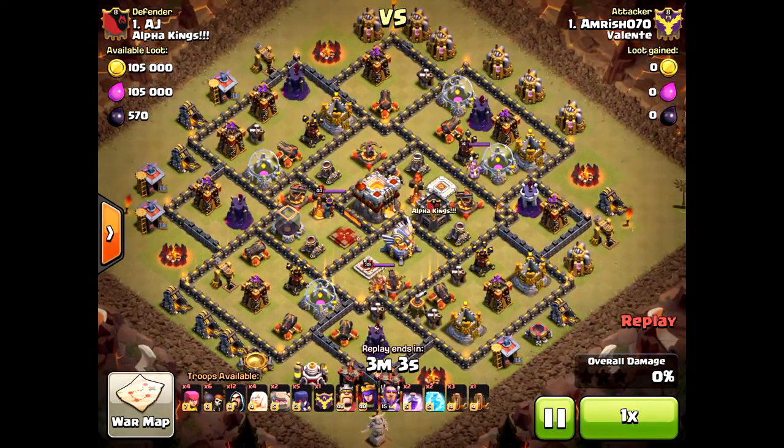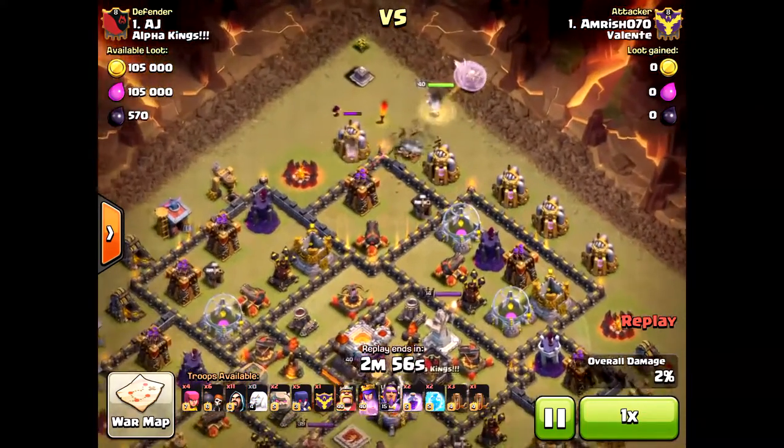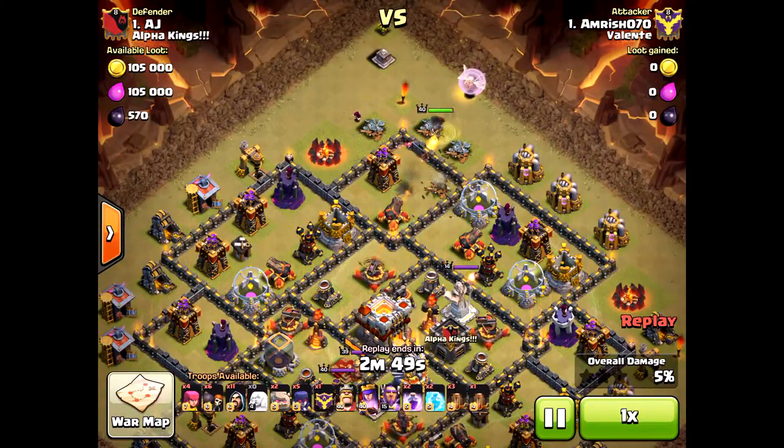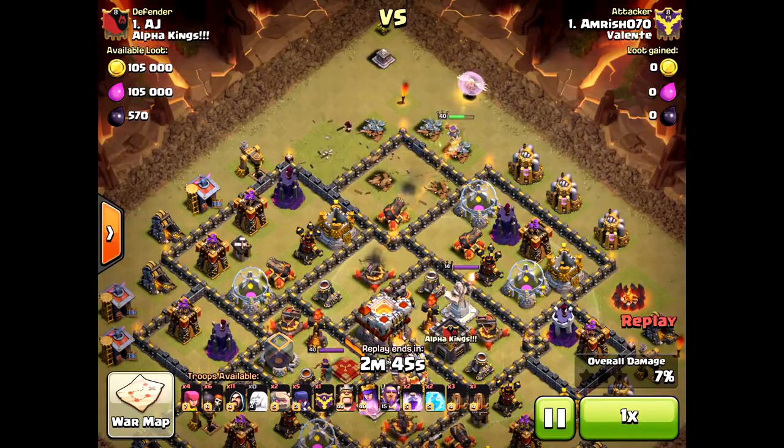This base is deceptive — nice base design, well suited against mass witches, which the attacker is bringing right here. Because it's compartmentalized, it's hard to penetrate. He'll need a lot of jump spells, but he didn't bring jump spells — he brought earthquake spells instead. He is using the queen walk, but as you can tell, it's difficult.